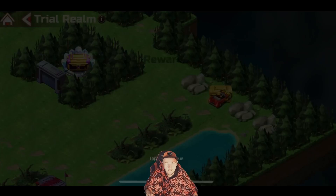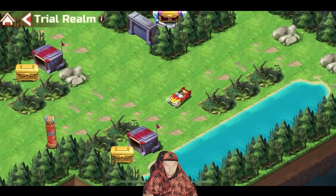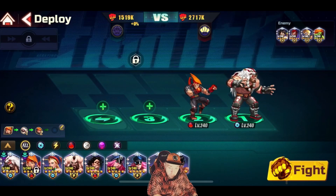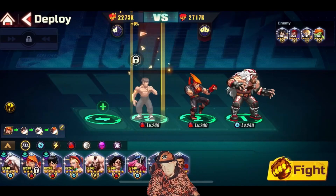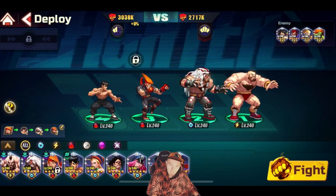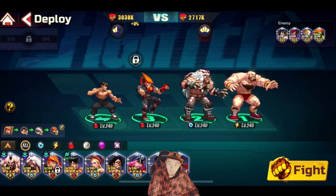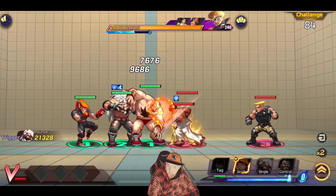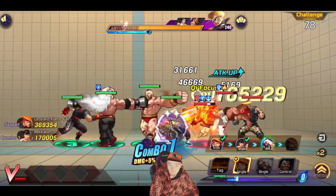Moving on to fight number five — things have gone pretty well. For this one I knew I was going to use Fei Long because Fei Long has fire vulnerability, which means you're going to do more fire damage. With the amount of fire damage that Adon puts out, it was a good shout — and yeah, totally a good shout. This one absolutely goes down a storm and works very well.